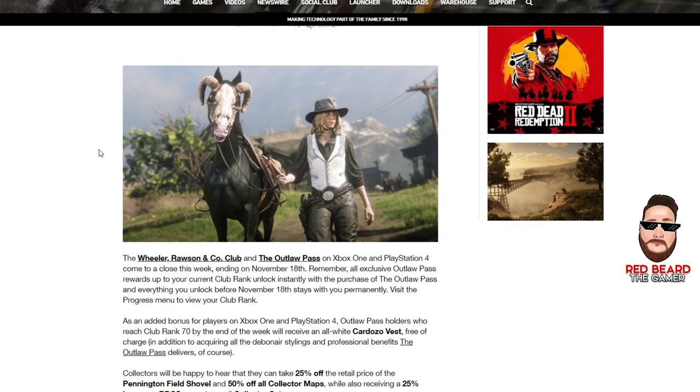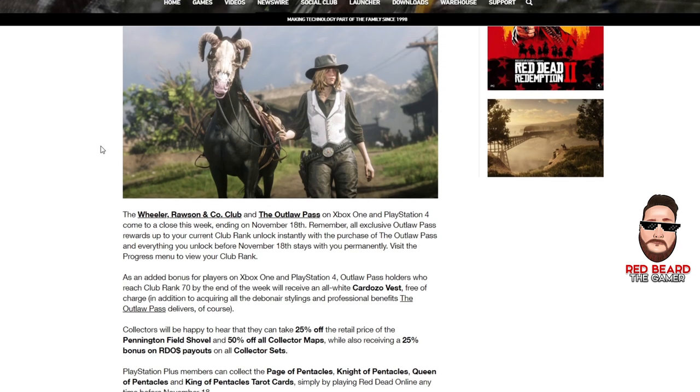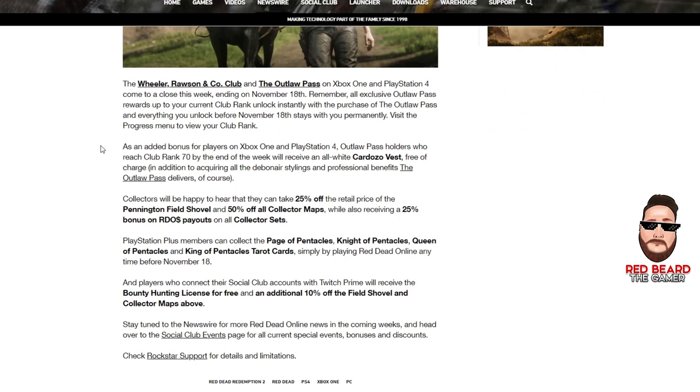The Outlaw Pass is going to go till next week, November 18th, so anything you unlock with it will stay. If you reach club rank 70 by the end of next week you'll receive the all-white Cardoza vest. The Dunaway coat and the vest are both pretty nice. Collectors will be happy to hear you can take 25% off the shovel and 50% off collector maps, plus receive a 25% bonus on Red Dead Online payouts and collector sets.